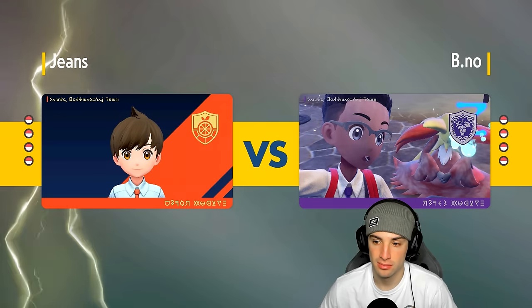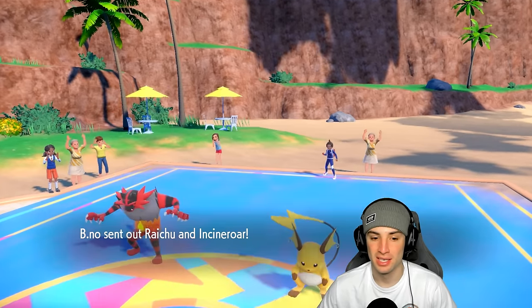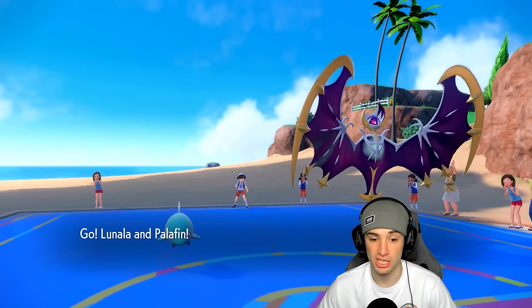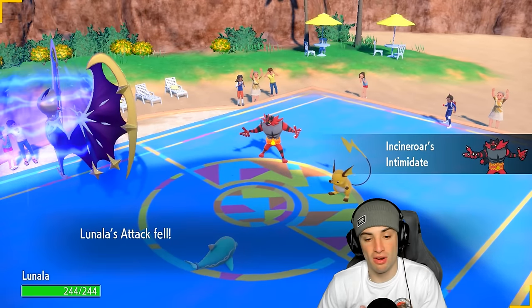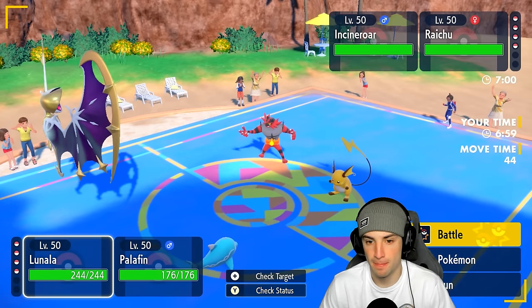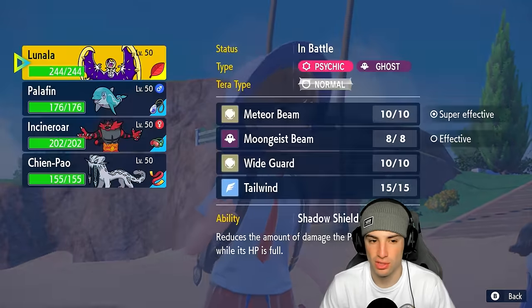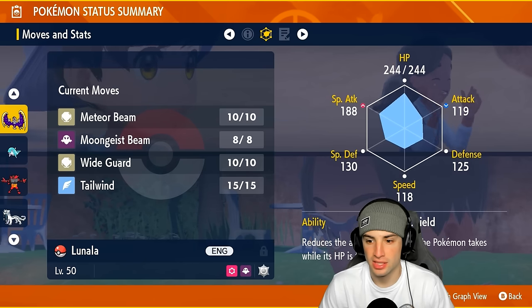I love the Chien-Pao with the Focus Sash. I'm swapping out Palafin regardless to get it into hero form, or I could just Protect and play it safe. They end up leading Raichu and Incineroar. Will they Fake Out my Palafin? I'm definitely throwing a Meteor Beam - the real question is who do I target. Are you faster than Incineroar? At base 118 speed, yeah we should outspeed it. Just going to try to drop this Incineroar.